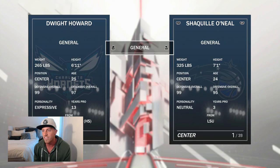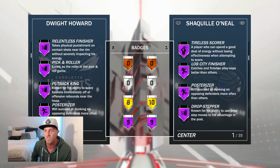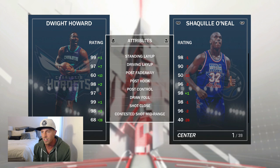First card: 95 overall Dwight Howard. This card is absolutely deadly — a total monster. We're going to compare him to the 98 overall Shaq and you'll see exactly why. First of all, they have the same number of Hall of Fame badges: Brick Wall, Bruiser, Rim Protector, Hustle Rebounder, Relentless Finisher, Pick and Roller, Putback King, Posterizer, Lob City Finisher, along with eight other gold badges.